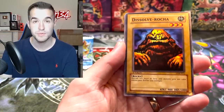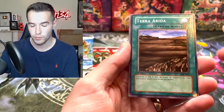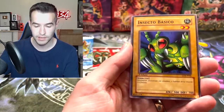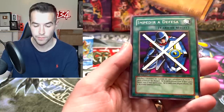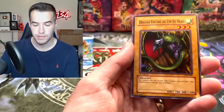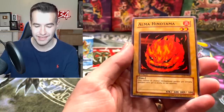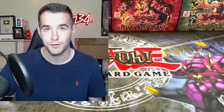We've got a Dissolve Rock, Terra Arita — that is a Wasteland — Larvis, Basic Insect, Stop Defense, the Furious Seeking, One-Eyed Shield Dragon, Umi, and the Hinatama Soul. I got them all right! We didn't get a foil though.